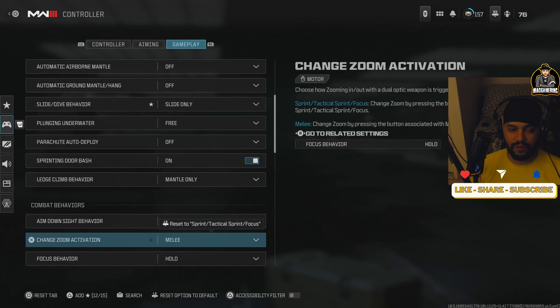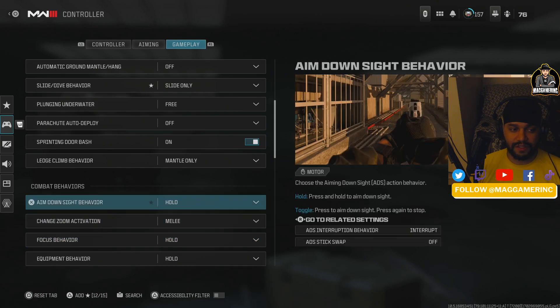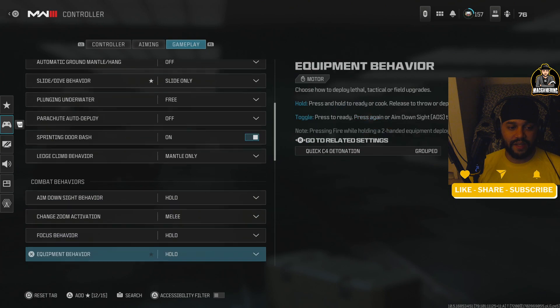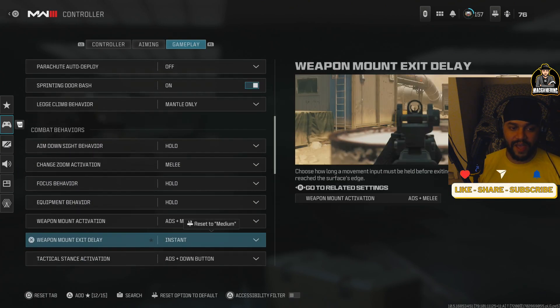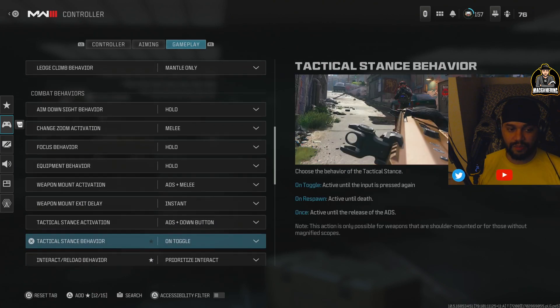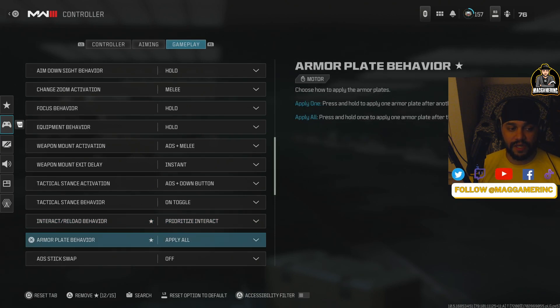Climbing behavior is a little personal — you have to activate changes yourself. We're recording this live on stream if you want to watch it in real time. For exiting mount, you want to put that on instant.